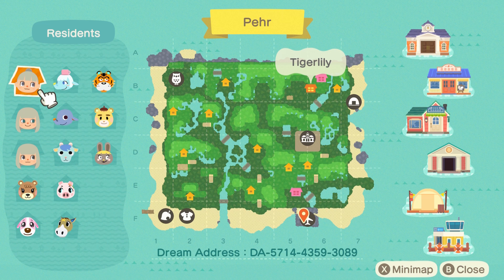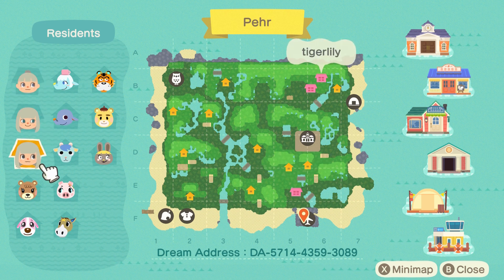The island name is Pear — here is the dream address right on the screen. This island is by my dear friend Ezzy, who is also a Twitch streamer and amazing Instagram content creator. I'll put all of Ezzy's socials in the description box below — please go give her some love. Here is the island: the terraforming looks amazing and we do have three houses, though the houses are empty, so this will be very island-focused as opposed to interiors today.